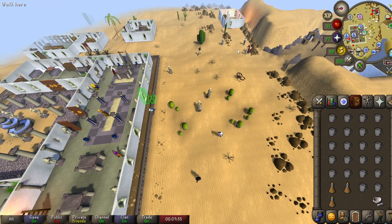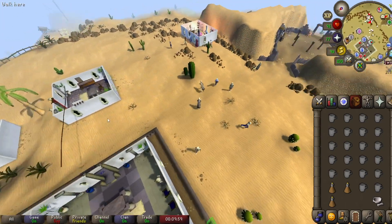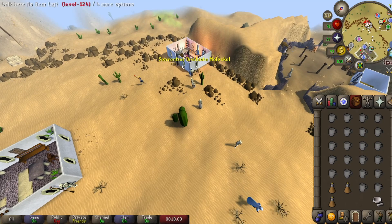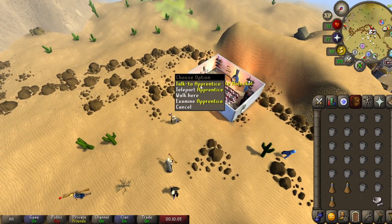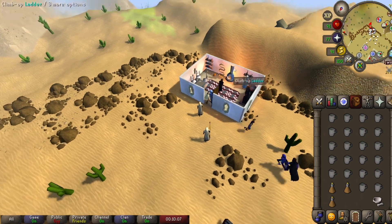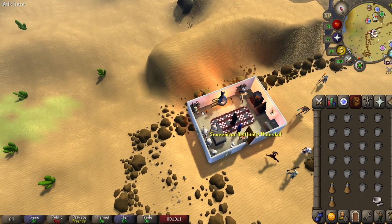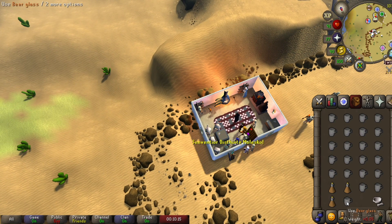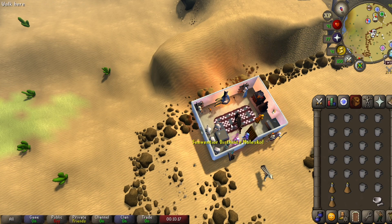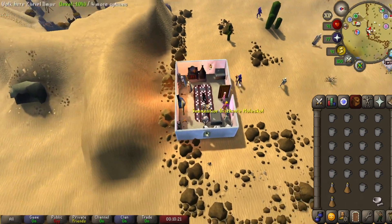To get here, it's just a short walk from Osman or Salim, and also from the Al-Kharid glory teleport. Head south, go to this little building, and talk to the apprentice if you haven't already. If you need beer glasses, you can search the shelves right here and get them for free, though it does take a little while — so if you have a bit of extra cash, I highly recommend just buying them off the Grand Exchange. Once you've talked to the apprentice, right-click them and teleport into the garden.